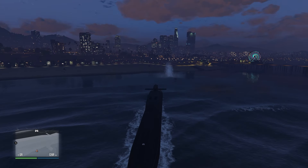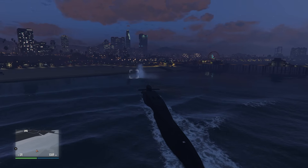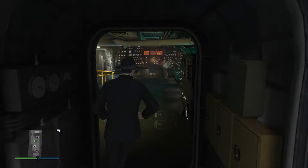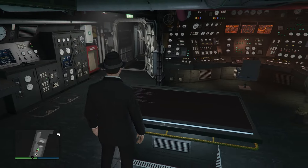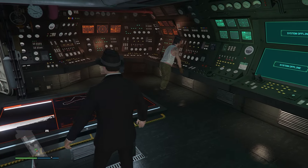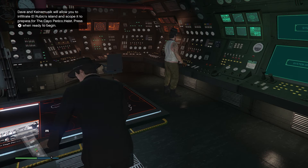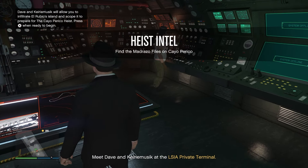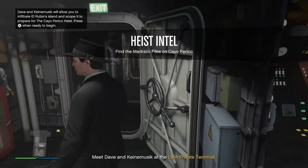Right off the bat, the Casatka has weapons such as underwater explosives and torpedoes, but those seem to be the only weapons on the ship. To access the planning screen for the Cayo Perico Heist, go over to the green H inside your submarine and click right on the d-pad. When you're ready, you need to scope out Cayo Perico Island to find where the Madrazo files are, extra loot, entry points, and basically everything you'll need to complete the heist.